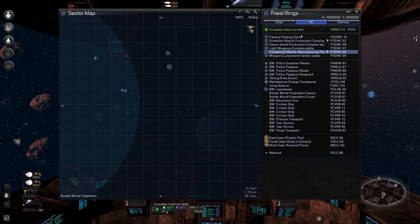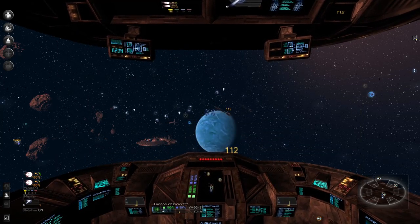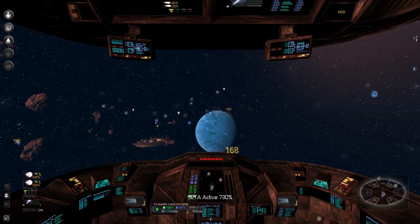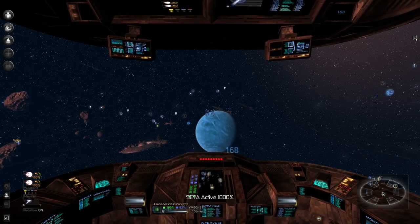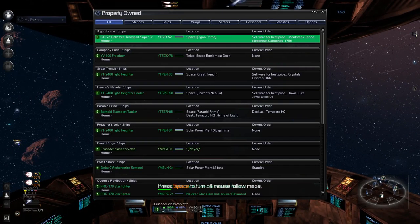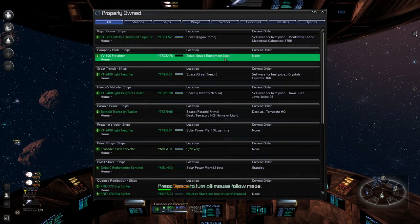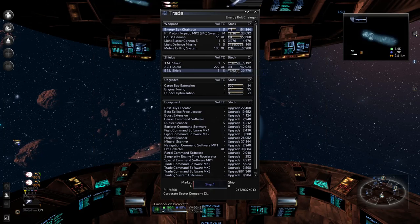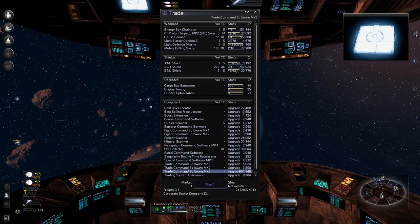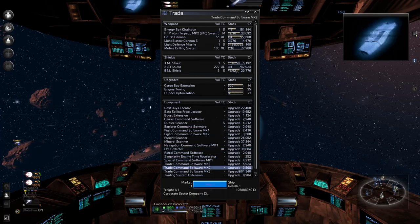Let's get this guy going to Home of Light now. Backdoor transport — go to Home of Light, bud. Navigate, dock Home of Light — there we go. And I think Home of Opportunity is right next to it. Oh yeah, Home of Light is where we're going. Dock at the TeraCorp HQ — all right, that's one thing done.